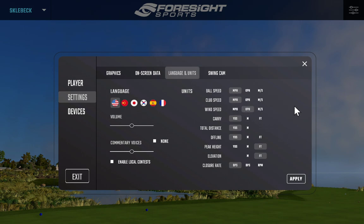In the units settings, you can configure ball speed, club speed, and other measurements individually. For most viewers, ball speed and club speed are in miles per hour. Being Canadian, I prefer wind speed in kilometers per hour, carry distance in yards, and total distance in yards or meters — your choice. Carry distance can even be set to feet, though I'm not sure who would use that. I typically prefer peak height and elevation in feet, and closure rate in degrees per second for club analytics on the fitting range.